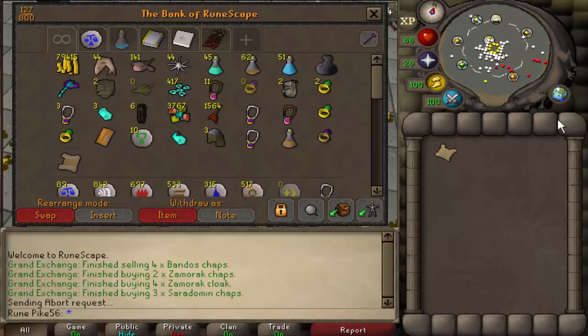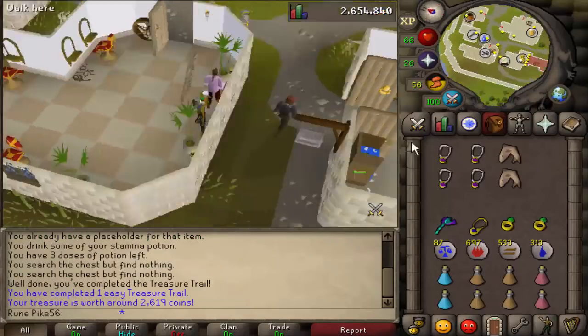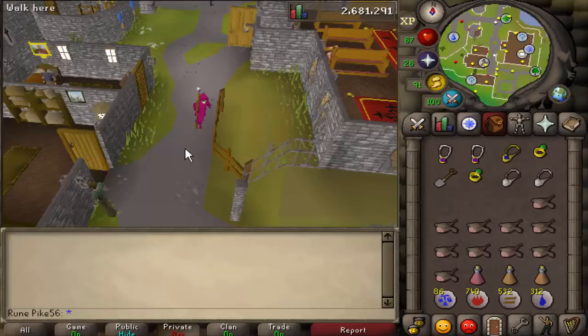I'm gonna change it up a bit and do some easy clue scrolls to see if we can snipe some good rewards. The pages are really cheap, but there are a few items which do go for a lot, so we'll just test our luck. Two steps, first reward: 2.6k.